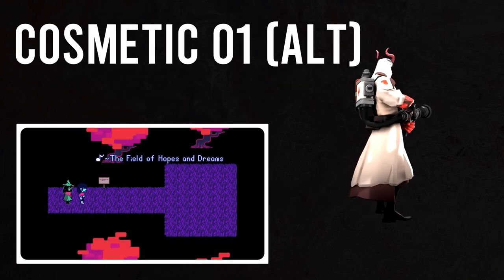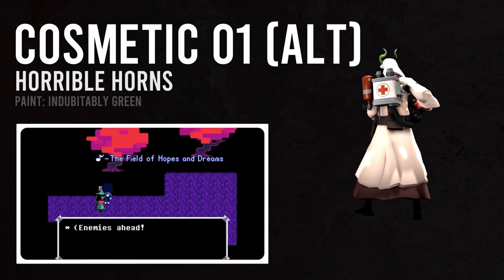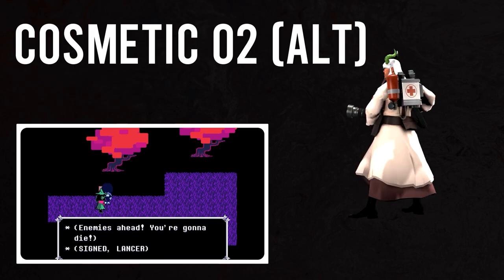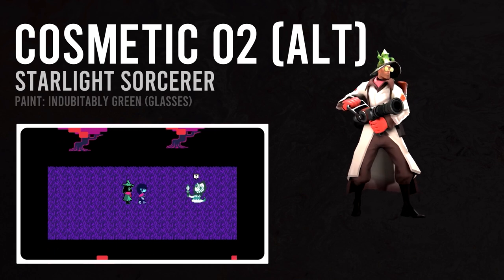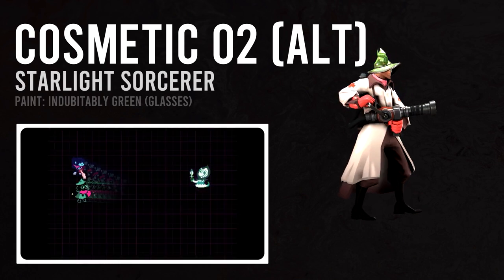All we have to do is alter the paint on the Horrible Horns from Pinkazelle to Indubitably Green, and replace the Brutal Bouffant with the new Starlight Sorcerer cosmetic painted Indubitably Green with the glasses style. Now we have hat Ralsei for Medic.